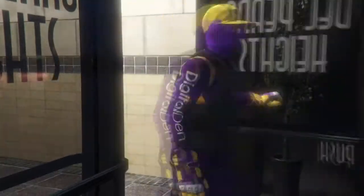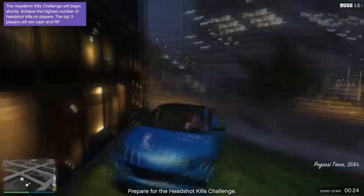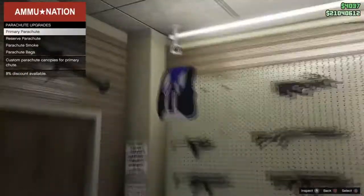If you don't know where to get parachutes from, you want to go to the nearest Ammu-Nation and go all the way to the back, and you'll find the parachute bags there.